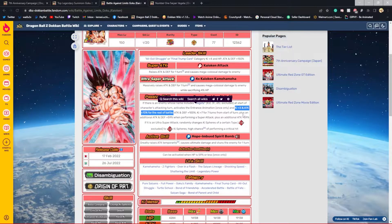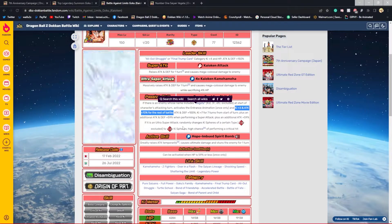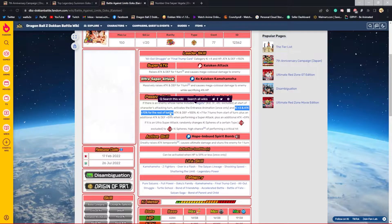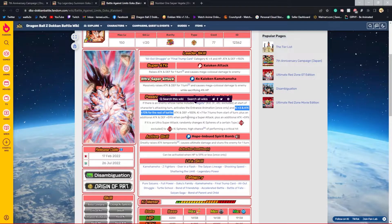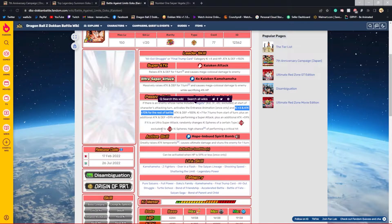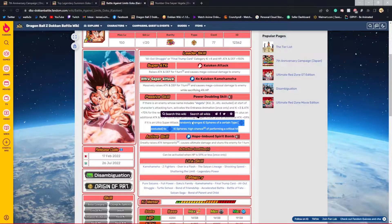He also gains attack and defense stacking for seven turns from the start of turn, plus an additional 59% to attack and defense when performing a super attack, and an additional attack for 59% if it's going to be an ultra super attack — so he's getting more attacks multiplied. He also changes orbs excluding STR to STR, and has a high chance of getting the ultra spark through orb changing.